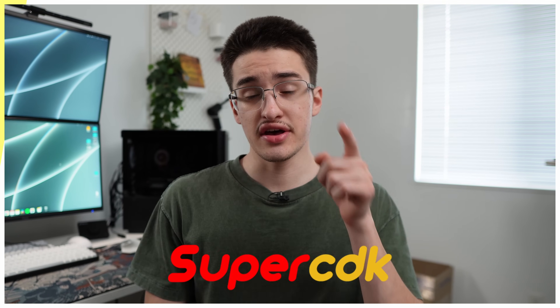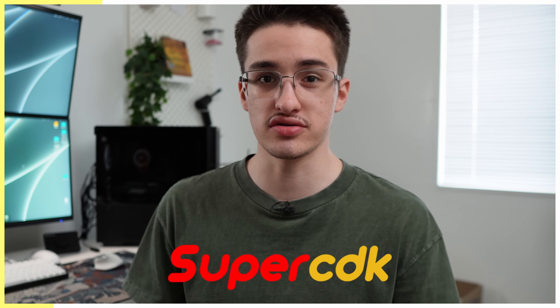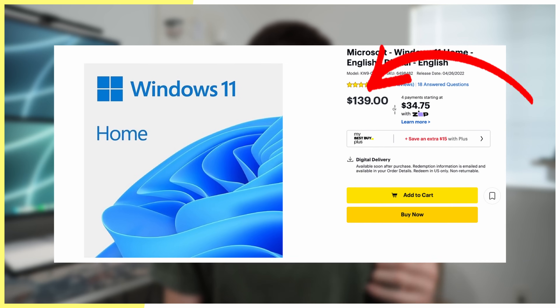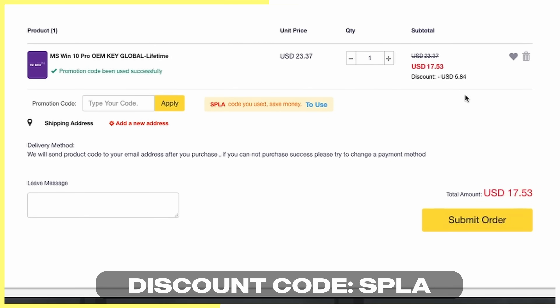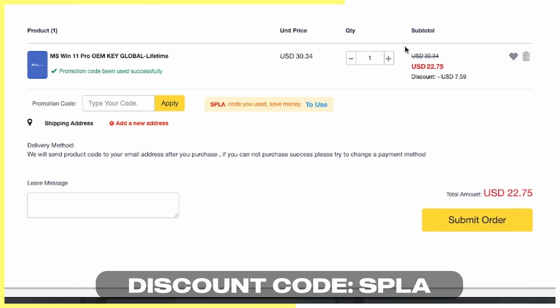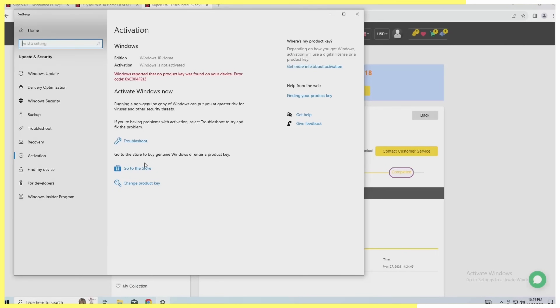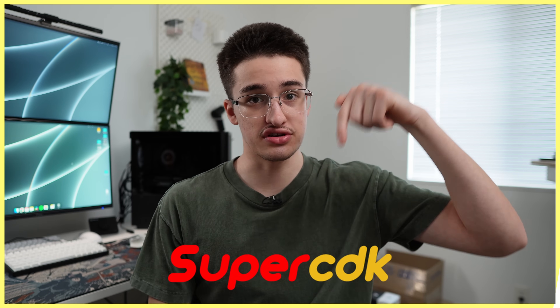This video is sponsored by Super CDK. If you've built a gaming PC before, you've probably seen that watermark telling you to activate Windows. Or if you flip computers for profit, you need to activate those builds as well. Instead of overpaying for a retail key, visit Super CDK. They have Windows 10 keys for as low as $17 and Windows 11 keys for as low as $22 when you apply the discount code SPLA. Whatever Windows version you go with, the discount code will save you at least $5. Once you get the key, activating it is super easy — just copy and paste it into your Windows activation settings, click activate, and you got rid of that watermark. Thank you Super CDK, be sure to check out their links in the description.